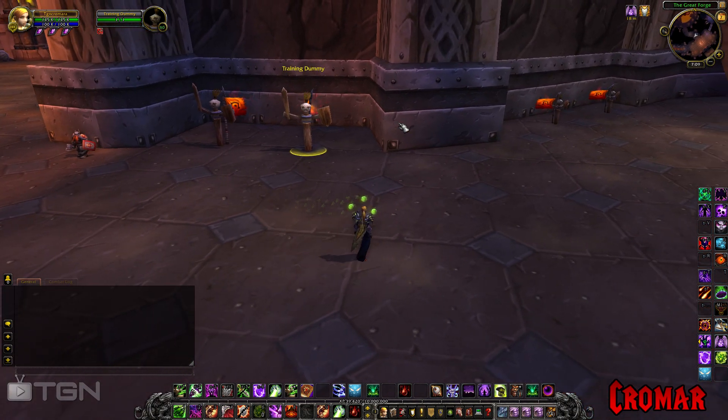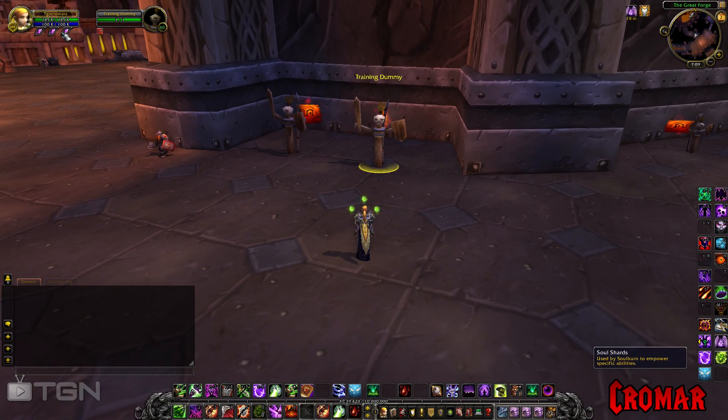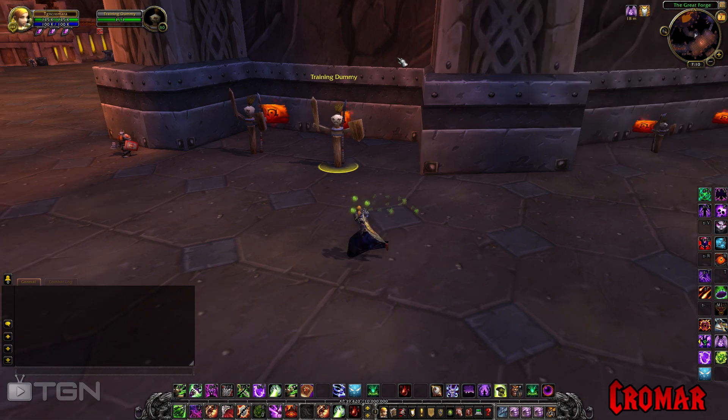Affliction has been the least changed out of the three specs. It still runs off soul shards, like Cataclysm — in fact it's the only spec that runs off soul shards. It still uses the same basic idea of putting up shadow DoTs and then nuking, though the nuking is different. The principle is really the same: you've got to maintain Haunt. But there have been a few changes, so let's see what they do.